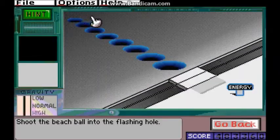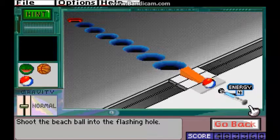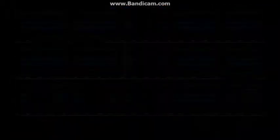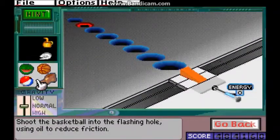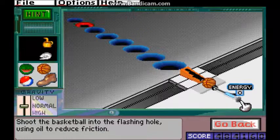Let's go through these doors. Shoot the beach ball. Whee. Too far, too far. Fire? There we go. I am amused — I am easily amused. That's okay, I don't mind that I'm easily amused. It's better than being impossible to have fun. That totally did not make grammatical sense, but that's okay. Shoot the basketball into the flashing hole using oil. Two-five. Five. There we go.